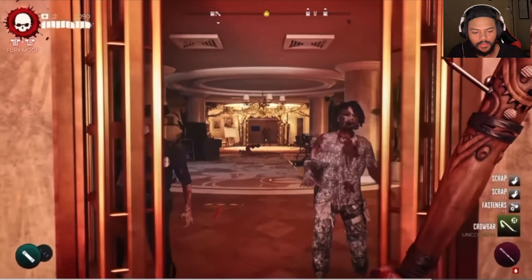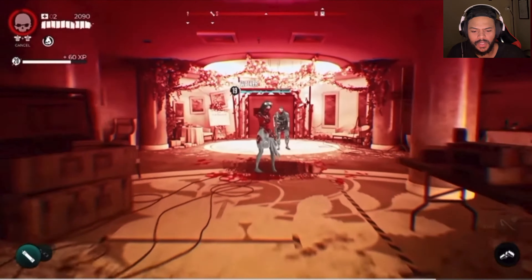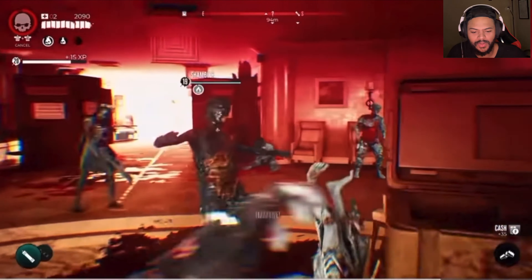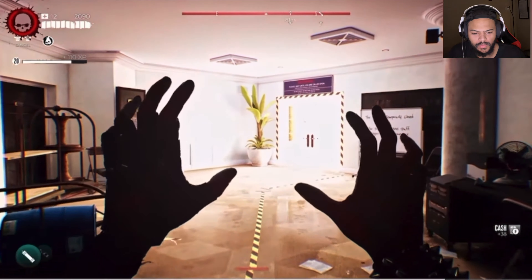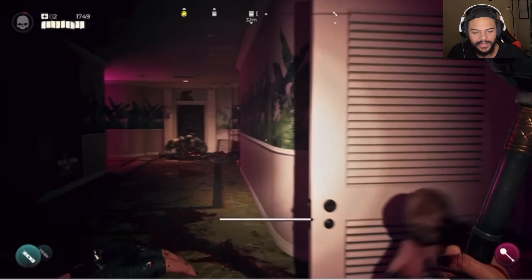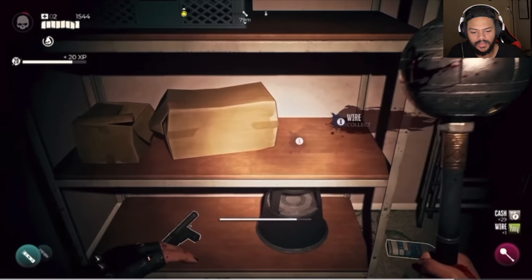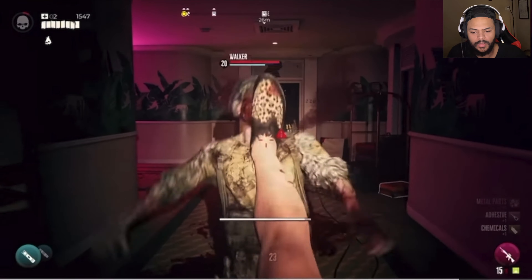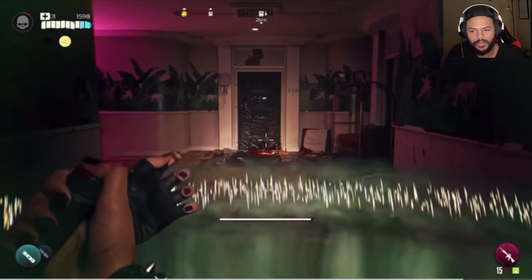By tapping into your corrupted DNA, you'll be able to unleash deadly mutations and explosive abilities that mimic the powers of the undead. This is going to be crazy — we call this Fury Mode. The old fury was like you could use your guns and stuff. We need to find another way to contact the authorities. While scavenging for resources, we'll have to face new and unexpected zombie encounters.